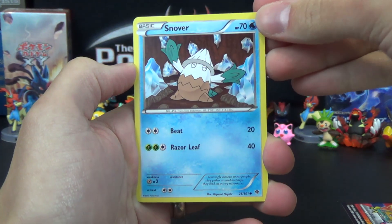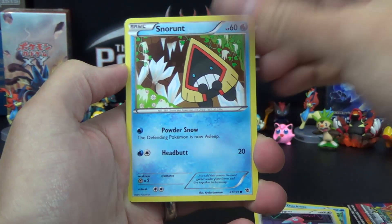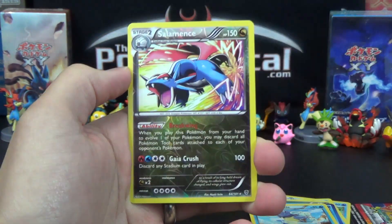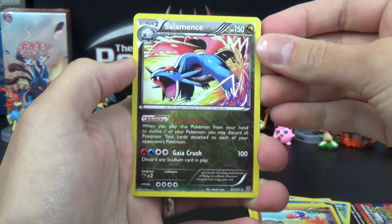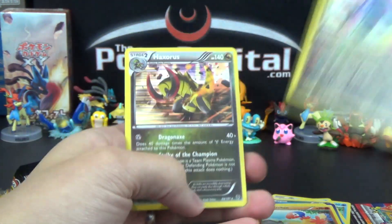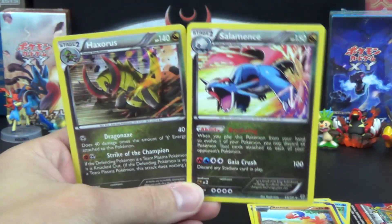Sorry this was a little longer, but here we go. We've got Snover, Ducklett, Porygon, Snorunt, Bagon, Glalie, Wartortle, Archen. The reverse rare is a Salamence — nice! And the rare of the pack is a holo rare Haxorus. So double rare dragon goodness.